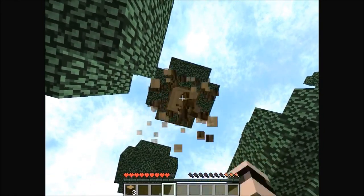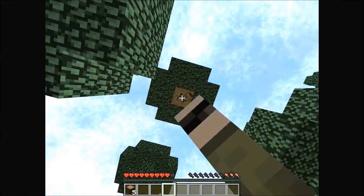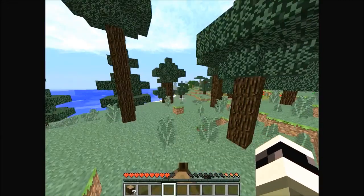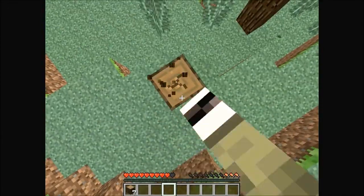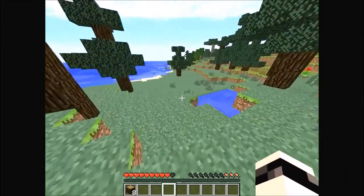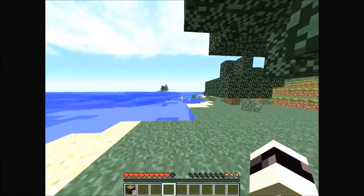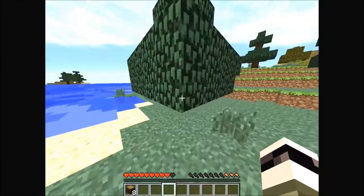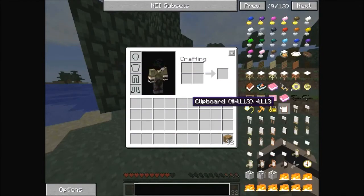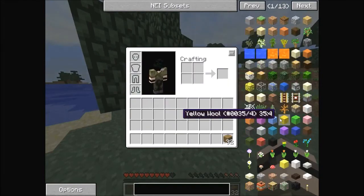I'm getting some wood because we need it. I also have Flan's mod, zombies, zombie awareness, mob amputation and dismemberment — something like that. I've got Balkon's Weapon Mod, the weather mod so tornadoes and stuff can spawn, backpack mod, and BiblioCraft. I think that's just about it.